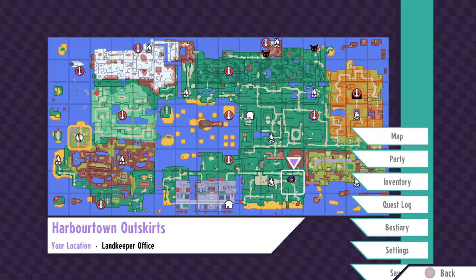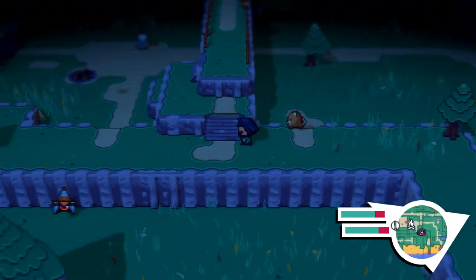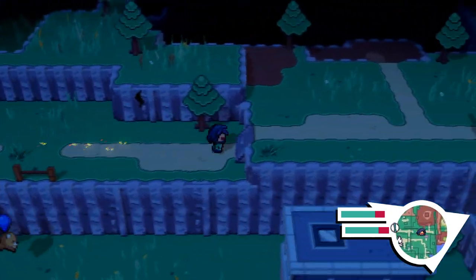This is one that will actually be marked for you, because if you want to get Eugene you'll have to do this one. You essentially just glide from behind, as seen on screen.